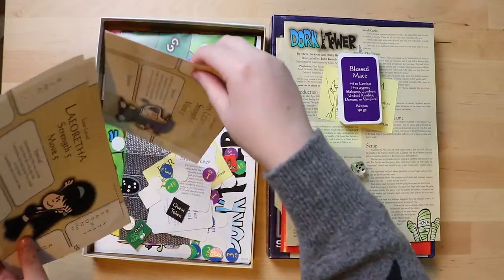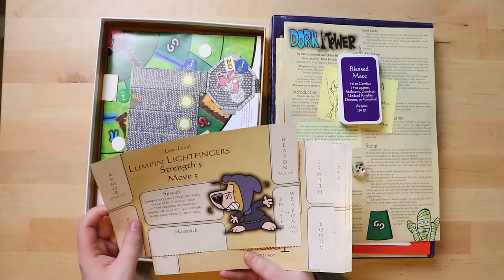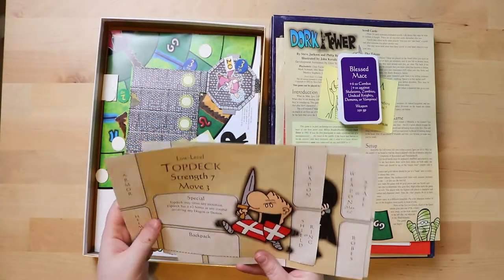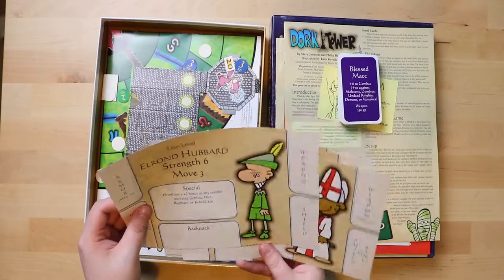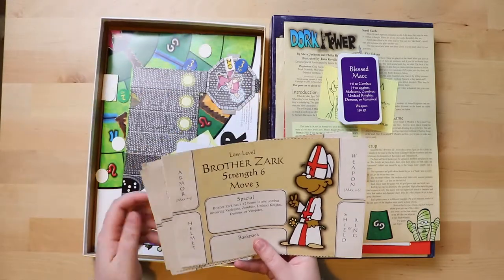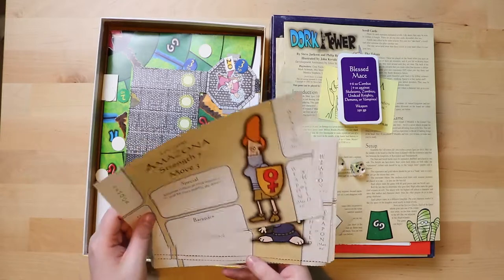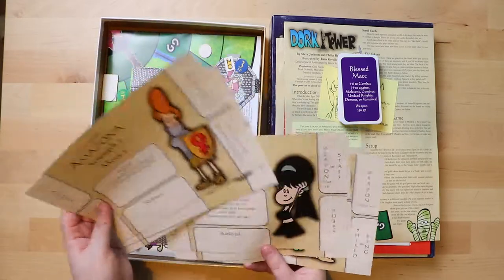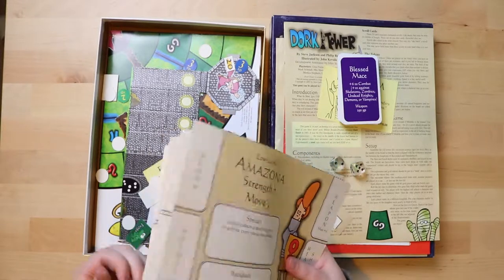These must be the player cards. You can be — strength five, move five. Oh, you level up — there are two sides. You can be Top Deck, Leil Aretha, Elrond Hubbard. Really? Elrond Hubbard — why does that name ring a bell? I'm pretty sure he's a scientist. Brothers Ark — fair enough, so you always have to have a priest in a party. Some sort of Amazon — Amazona. It's nice to see that even back then there were at least two women represented, though one had pointy armour and the other had a belly top. The character cards are made of nothing — it's like comic paper.